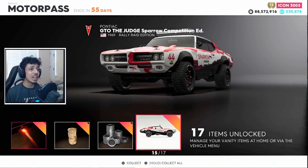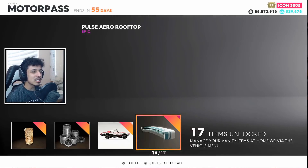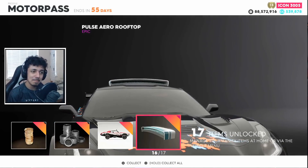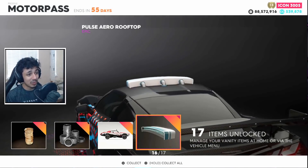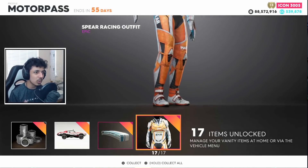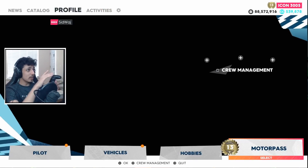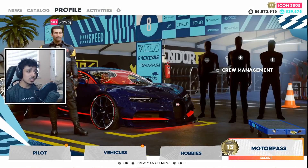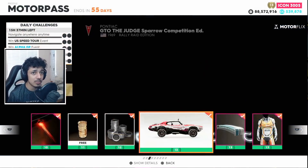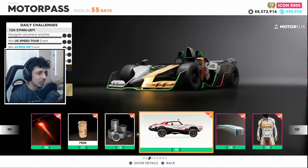The GTO Jar Jar Sparrow — that thing looks so sick. There's a topper, which has like a paper shredder on the roof. What is that? And then the second half of the outfit, which we're not going to equip — I always go with my OG outfit, the interception unit, because it's OG. It's the first Motor Pass outfit, so it'll be the rarest as well. But it does look quite nice.